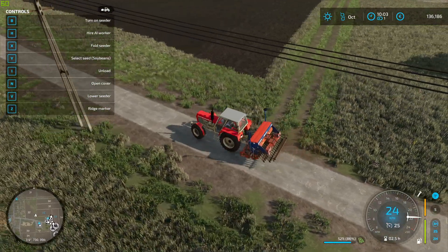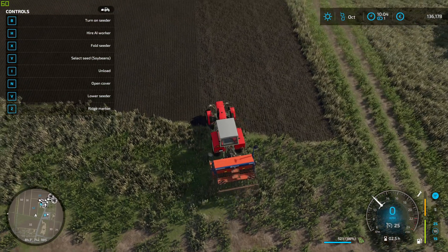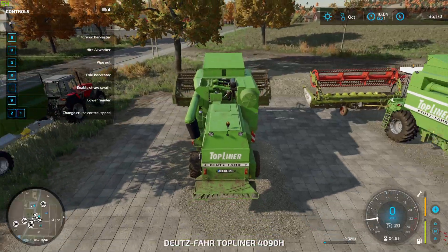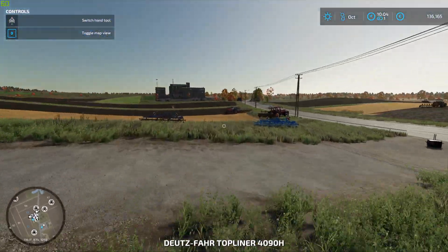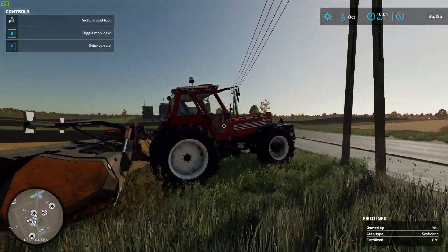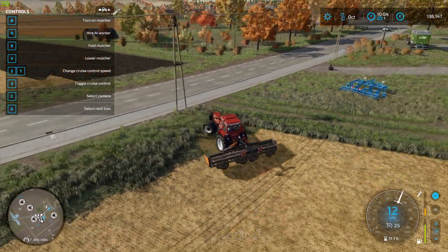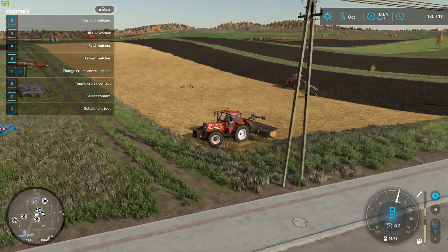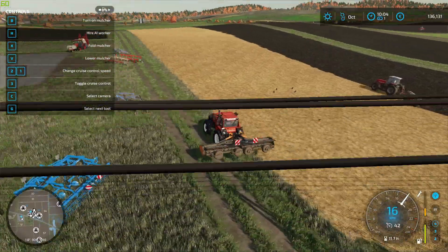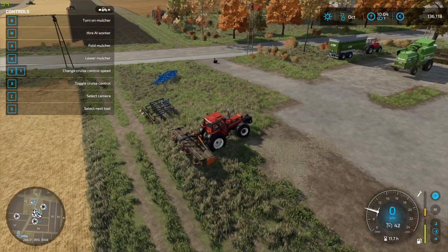Here we go, I'm going to drive this machine over here, like so. And there we go, let's continue. After that, we have a couple of machines over here that are completely ready. For example, this one — we can go ahead and drive this away, like this. Alright, I'm going to drop this off over here.